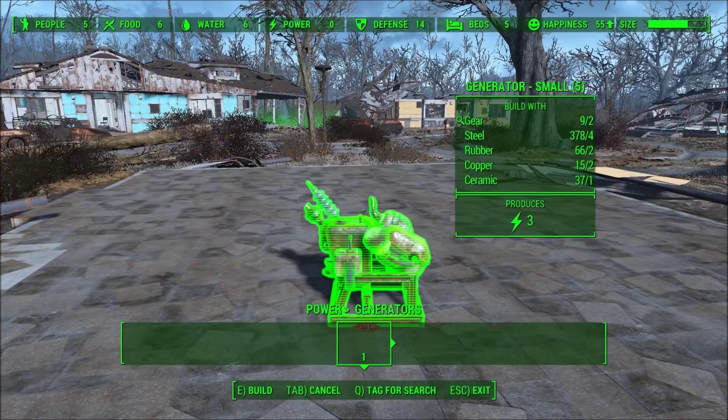The first thing you're going to need is a power generator. This is a small power generator, it produces three energy. It's pretty easy to make early on.